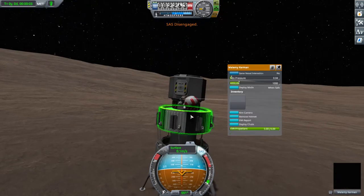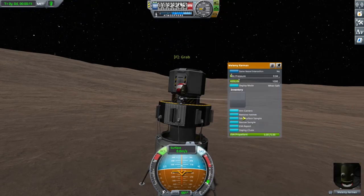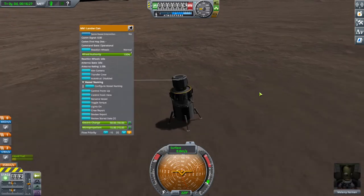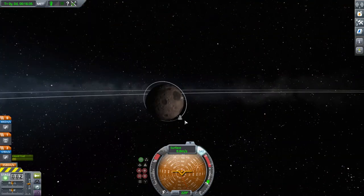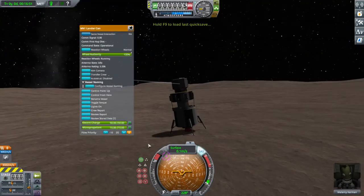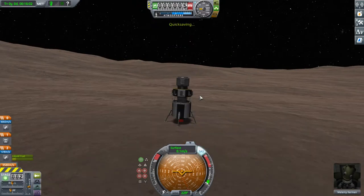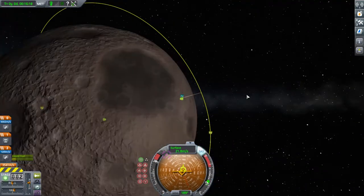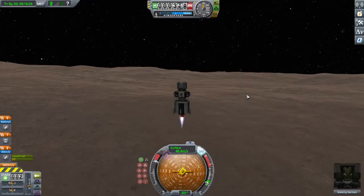What an amazing landing! I can go on EVA, do all the science experiments, and then plant a flag — actually no, I'm not going to plant a flag. Now I can launch the rocket. I loaded the quicksave because I accidentally pressed space and that decoupled everything. Now I am going to orbit.